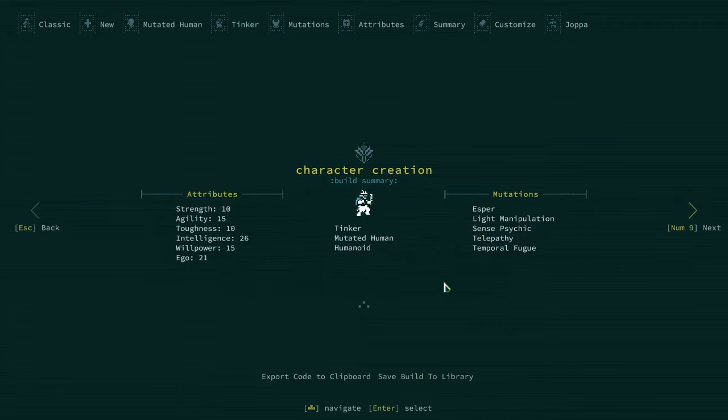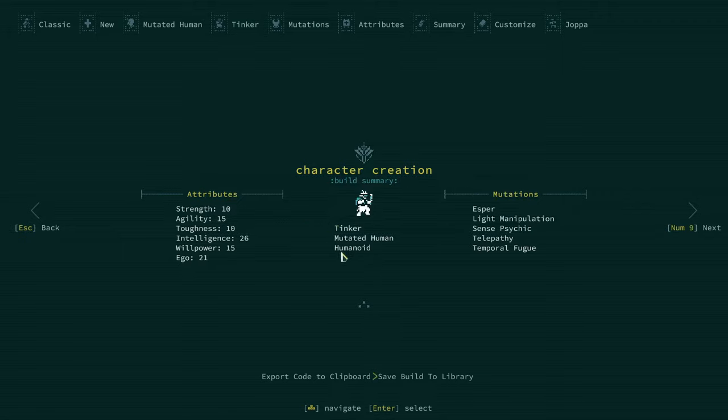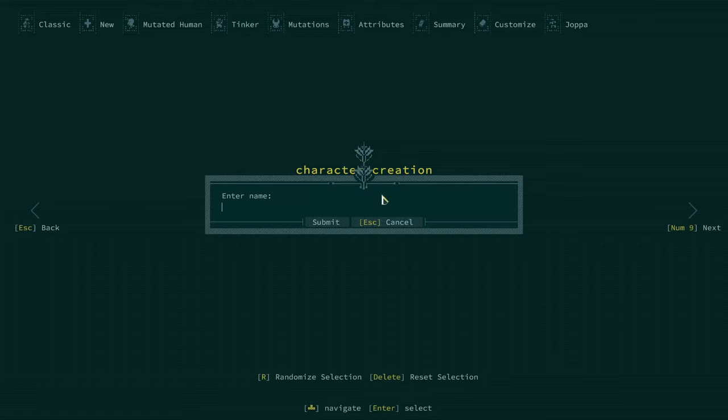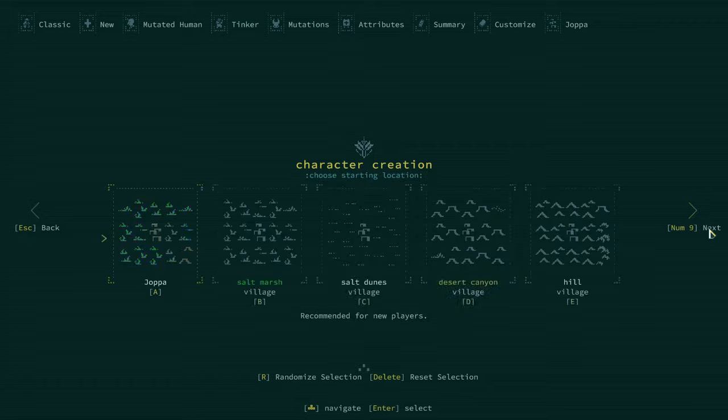I think we have a chance to save this build. Let's save it to the library — I'll name this build 'Esper Light' since he's going to be using light manipulation the most. That way I'll remember it. For our character name, I'll go with Grieve — that was my character when I played MMOs. And next.